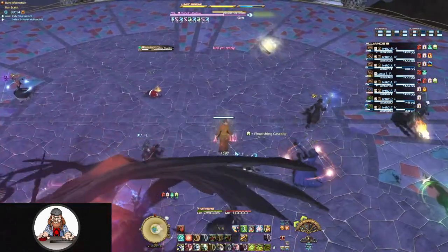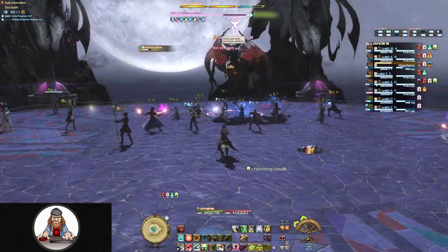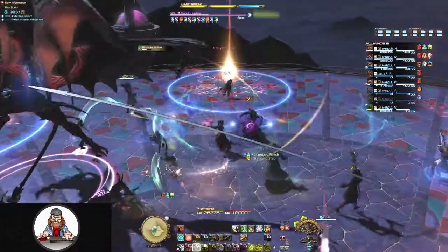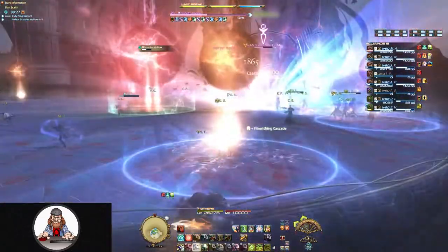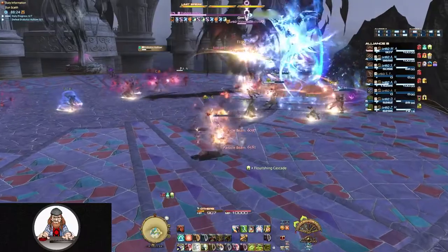Particle Beams now include a larger glyph in the center of the arena. One person can still stand in the outer glyphs, just like before, but multiple people need to stack in the center glyph to split the damage of that one. If that center glyph is not mitigated by a group, it's going to do really high raid-wide damage.